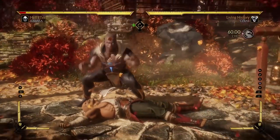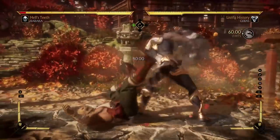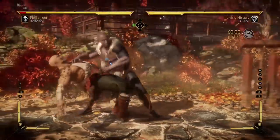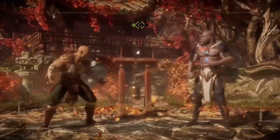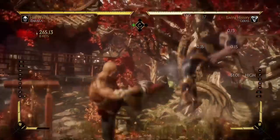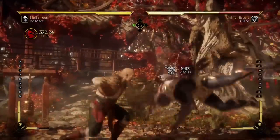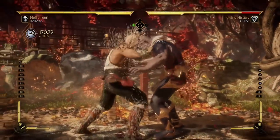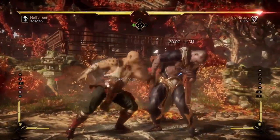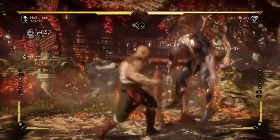One thing you have to understand is that no down 1 in the game — even some of the ones that are plus on block, which there are some — give you enough frame advantage to get a guaranteed throw. The other thing you have to consider is that for throws to work, standard throws, your opponent always has to be standing. Your 1-1 string is always guaranteed to work in a situation like this. They are fast, easily baiting out any throw, and all down 1s are minus, or 0, or maybe at max plus 1.